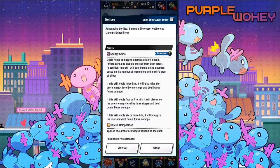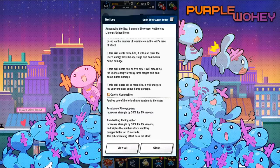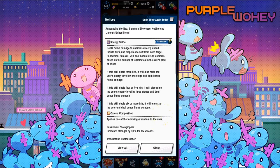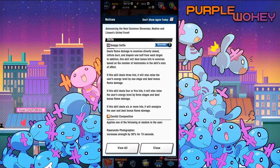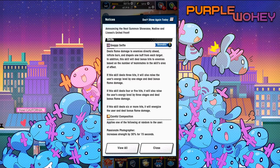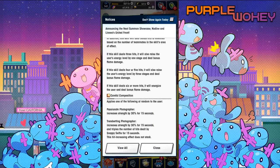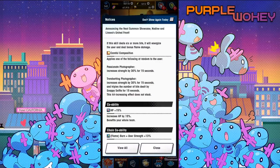If this skill deals three hits, it also raises the energy level of everyone by one stage and deals bonus flame damage. If this skill deals four or five hits — that's a weird way of saying it — it will also raise the user's energy level by three stages and deal bonus flame damage. If this skill deals six or more hits, it will energize the user and deal bonus flame damage. So it's based on the number of teammates in the skill area's effect. I think I get it now because you're taking a selfie, so the hits are the number of people in the picture.